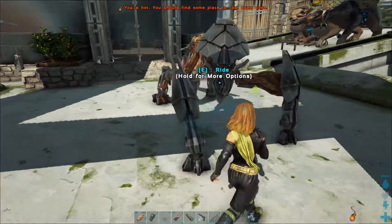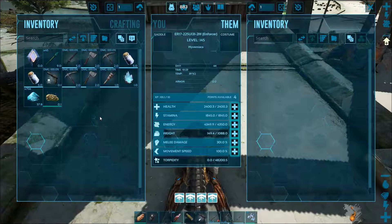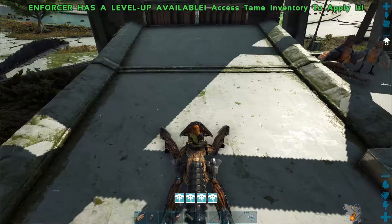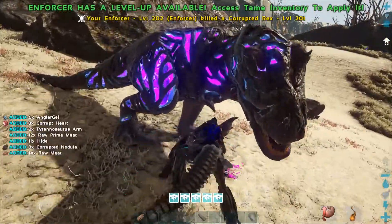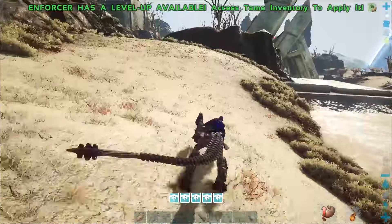Instead of food it uses element dust as sustenance and you can ride it without a saddle. The Enforcer has a good carry capacity. They are quite resilient to damage from corrupted creatures and also do quadruple damage to them, so they can be very helpful during the defense of the orbital supply drops.